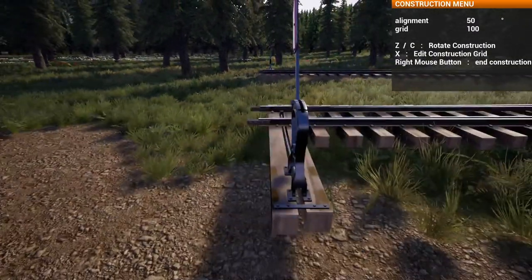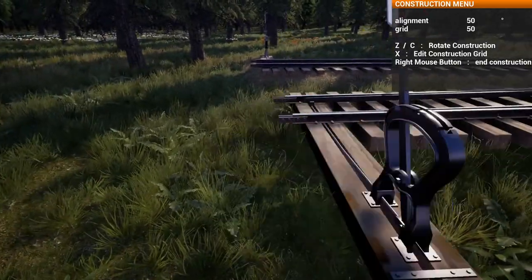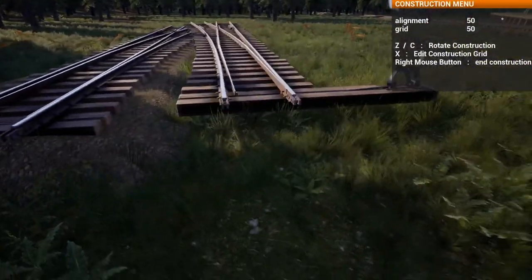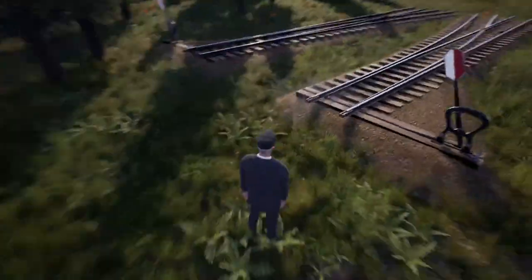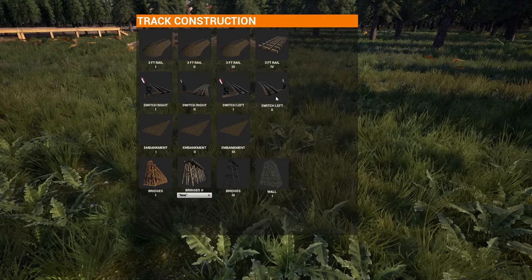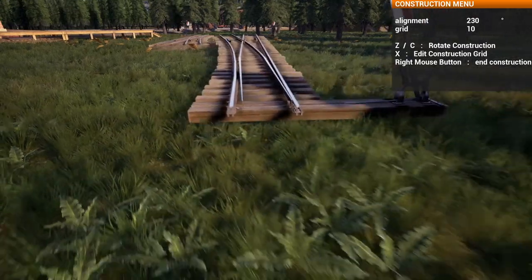I'm on grid 100 right now, and on the angle that we are it's kind of awkward. So we'll go to grid 50. That looks about right. But it's trying to lay over the top of itself, so we've got to go further back. And then we'll go to grid 10, so that when we rotate it we can just go bang all the way around.